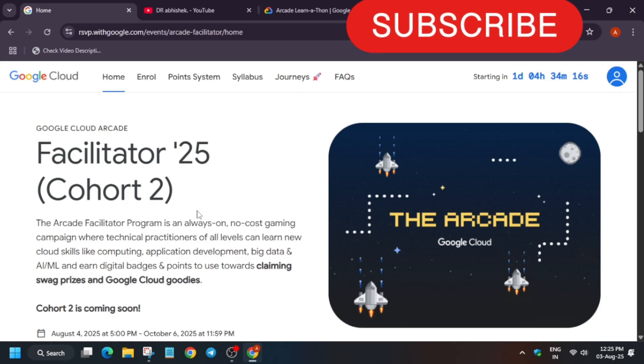Here we will talk about the basic things you need to remember before the form is out. Arcade Program is run by Google Cloud where we participate and win swags. We participate, complete some labs, then get some badges, and just like coins we can use them to redeem particular swags based on the milestone which we achieve.